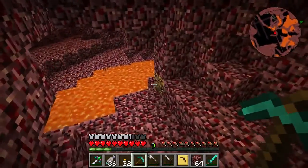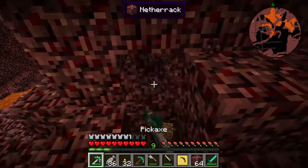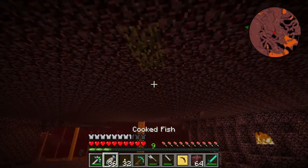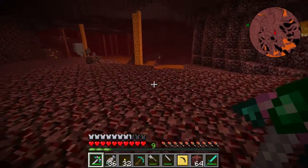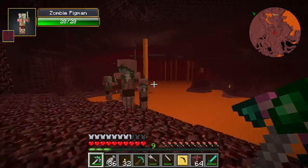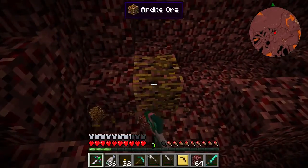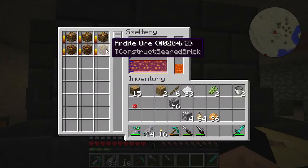I went mining and found some ardite right here, just waiting for lava to clear so I can get it safely. This might not be enough so I'll keep an eye out. I found a huge opening with a couple more pieces of ardite — that should be more than enough. This big opening might be useful later, maybe if there's another fortress or something. Oh, more ardite — really cool! I'll head back home with the ardite already melted down.